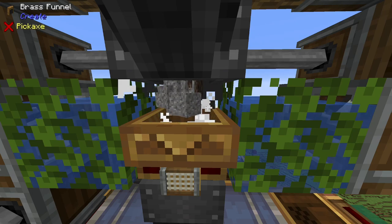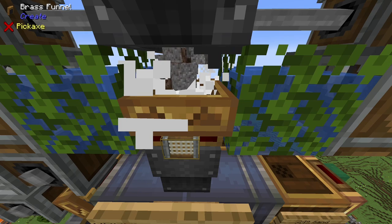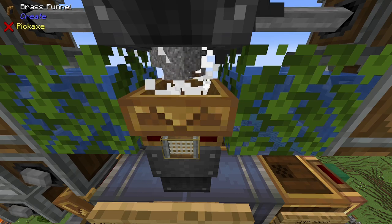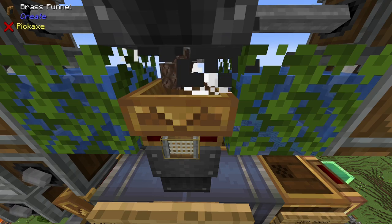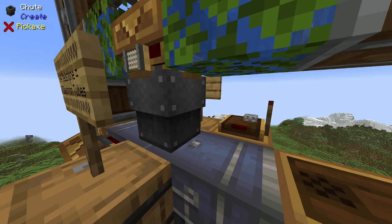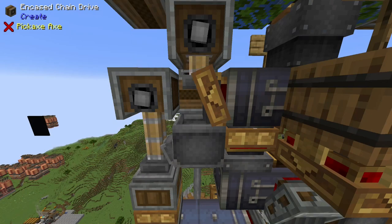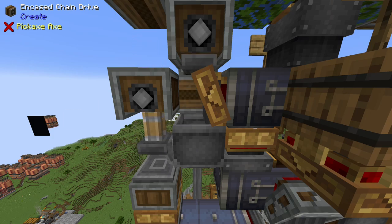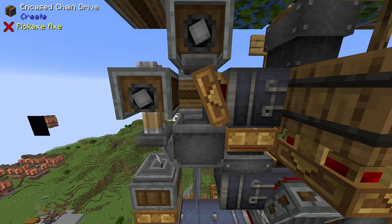Gravel and soul sand accumulate right here on top of this brass funnel. The filter on this brass funnel is set to disallow gravel and soul sand from passing through, so the remaining resources such as clay, flint, iron nuggets, and gold pass through the filter. The resources go into this chute, which then drop into the item vault here. The iron nuggets will drop out of the vault into this basin here, which then gets pressed into iron ingots. The iron ingots then get deposited onto the depot, which then get pressed into iron sheets.